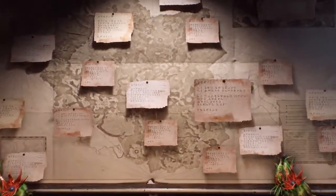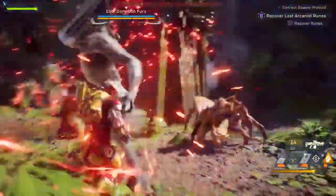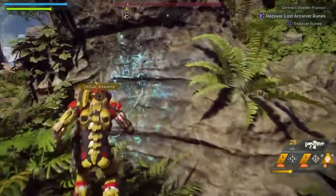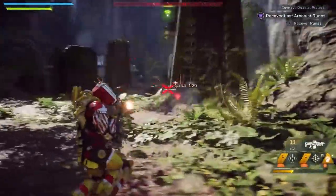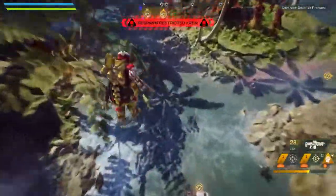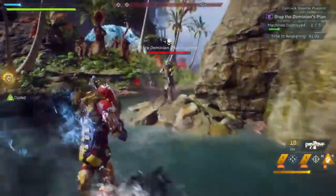On occasion, people will offer you legendary contracts. These missions have multiple parts to them and are far more difficult to complete. In this case, Matthias Sumner, an arcanist, hires you to not only provide valuable field research, but also stop a Dominion plot to wake a Titan. You need to disrupt the process before the Titan wakes — destroy those machines.